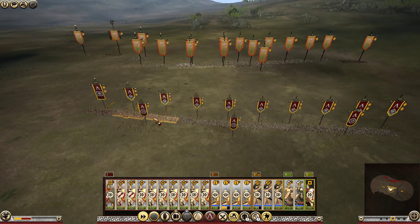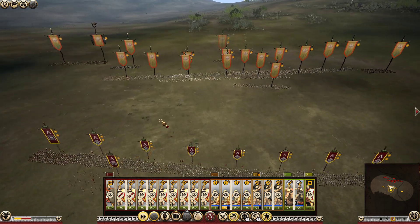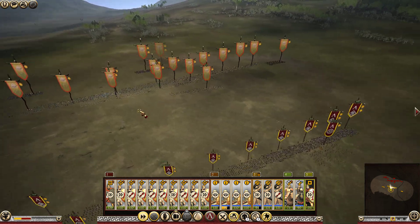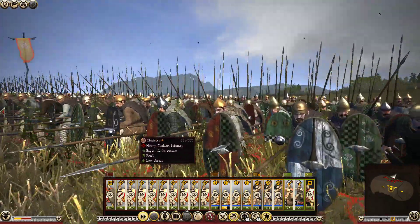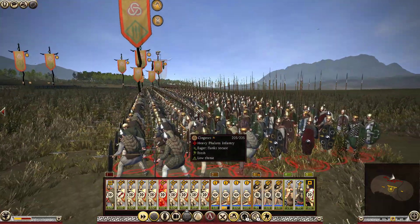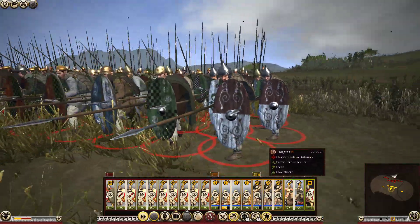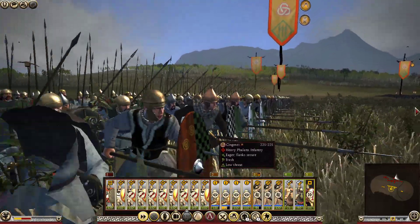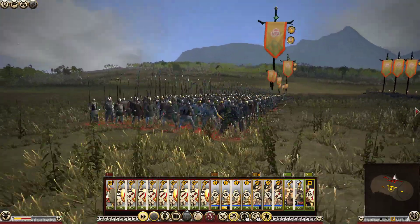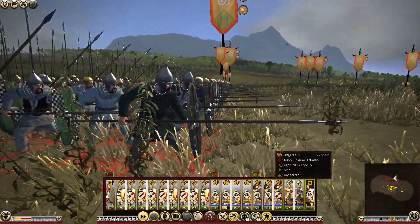I can engage in the skirmish fight, I guess. They are shooting at hoplites of all things — they're not going to do much damage. Heavy phalanx infantry in the back here. Interesting — they're like short pikes. I'm not used to this style of unit. Are they actually short pikemen? Because they're not like my hoplites here.